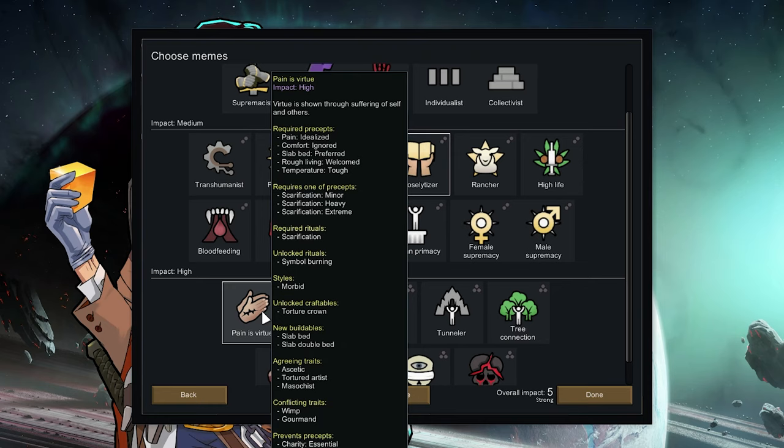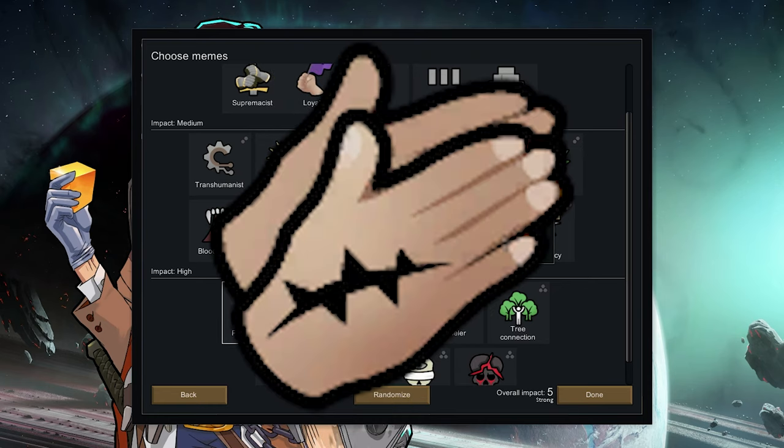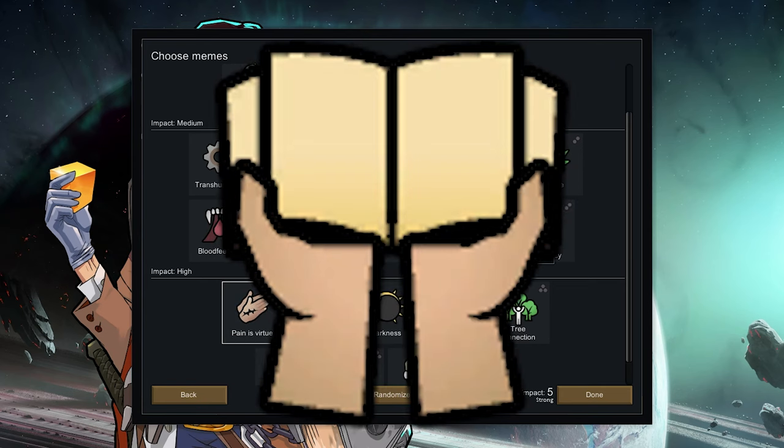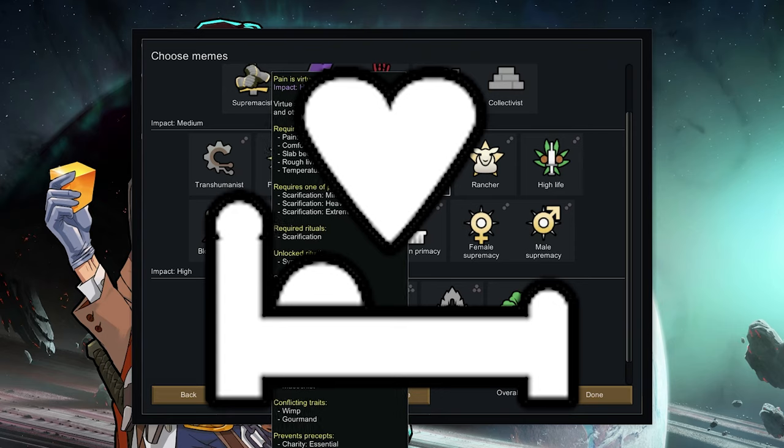I created a custom fixed ideology for this run. Basically nature serves man, pain is based, and we should tell everyone about it. Also you can have unlimited spouses and out of wedlock physical love.